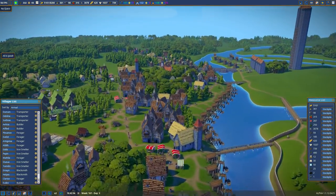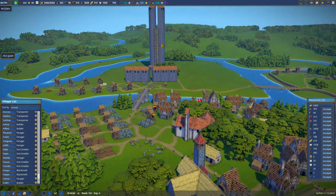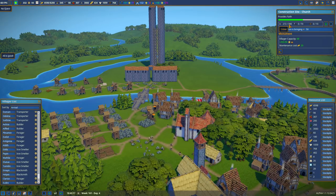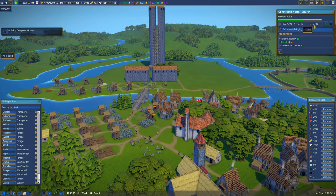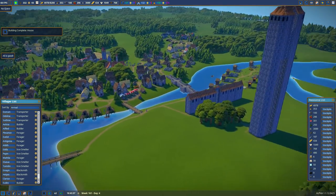So how are we doing over here? All is still good. We need about 118 stone, still need 70 tools and 10 planks. Somebody's bringing 50 stone, so it's not too bad.